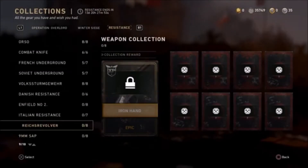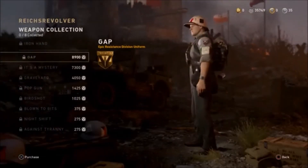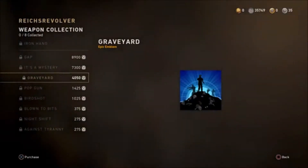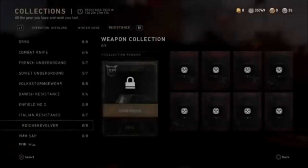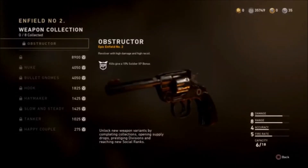You can unlock the Nine Millimeter SAP through a supply drop or by prestiging your Resistance division. They also have what they call the Reich's Revolver — this collection lets you unlock the epic variant of the revolver, which costs around 22,000 or more army credits. I have almost 40,000 but not quite there yet.